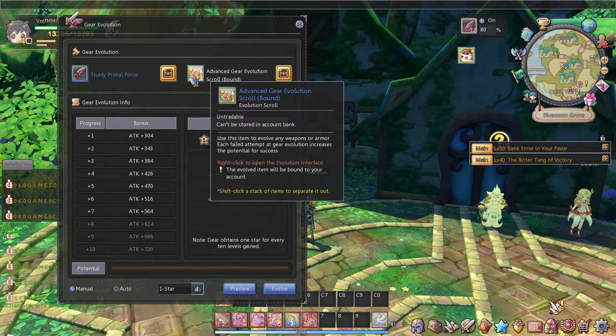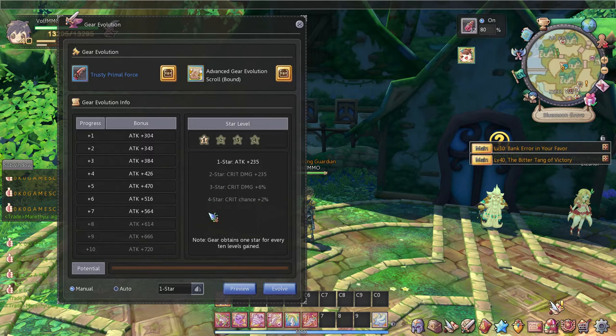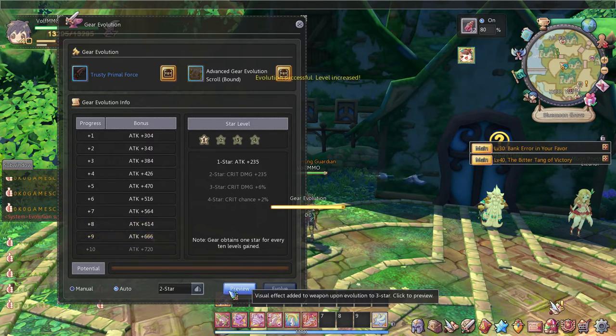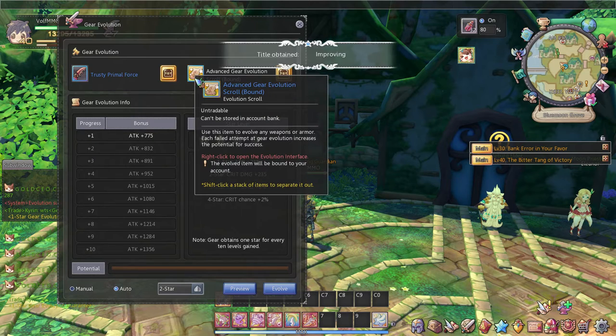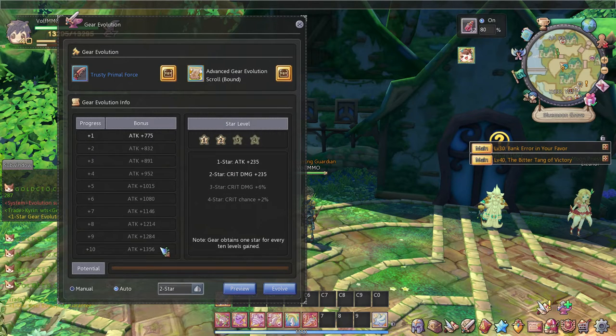As you can see, I've got some advanced scrolls here — I don't have to use those but those are the ones I have right now. You can either auto them, which would just keep evolving until it gets to the next star. I just hit two star, and two star is not the max with advanced scrolls — they just keep going. With normal scrolls, I'm pretty sure they stop at two.